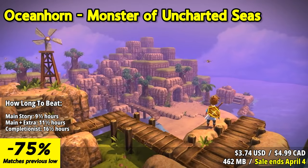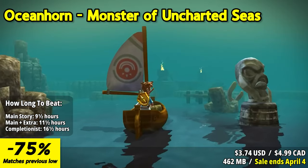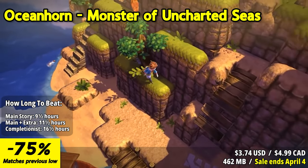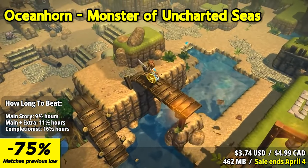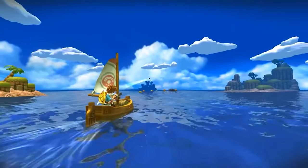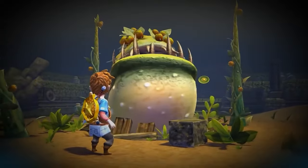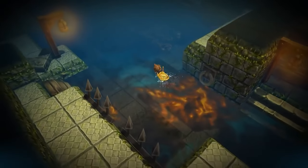Oceanhorn: Monsters of Uncharted Seas takes players on an immersive journey across the vast and mysterious seas, offering an enchanting blend of exploration, puzzle-solving, and action-adventure gameplay. Embark on a quest to unravel the secrets of the world, face formidable challenges, and confront the legendary sea monster Oceanhorn. Combat is dynamic and responsive, with a variety of weapons and abilities at the player's disposal. From sword play to ranged attacks, players must master different strategies to overcome diverse enemies. Boss battles, including the iconic confrontation with Oceanhorn, provide thrilling and memorable moments. Oceanhorn stands as a testament to the timeless appeal of adventure games.